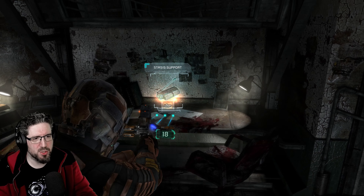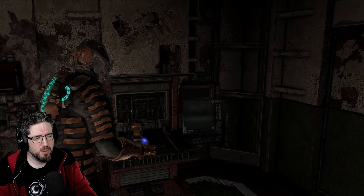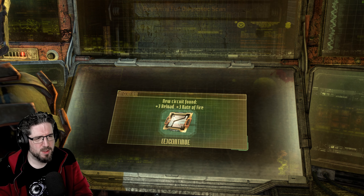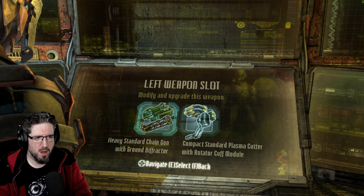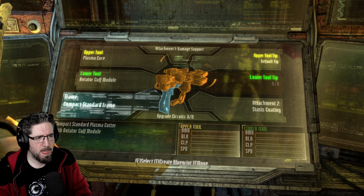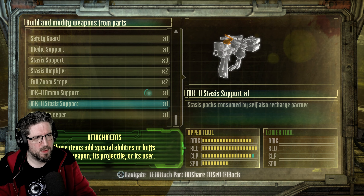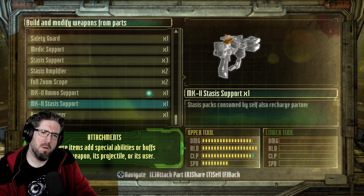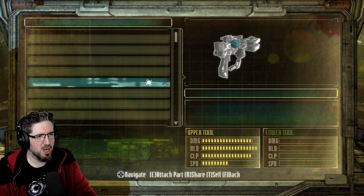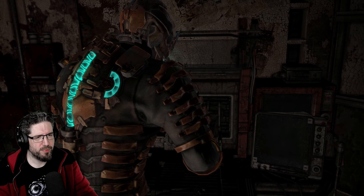I'm very much expecting at least one of those bodies to come alive at some point. Mark two stasis supports — what does that do, what's the difference? It's an upgraded version. United in body and united in spirit — why does that give us clip? I wonder if there's an upgraded version of stasis coating, probably not.